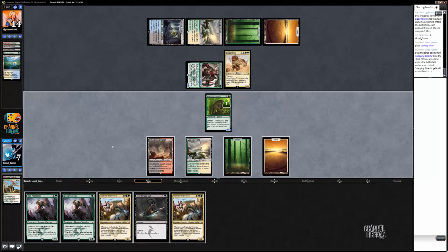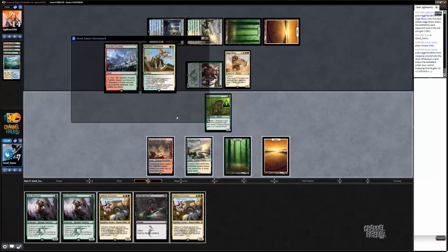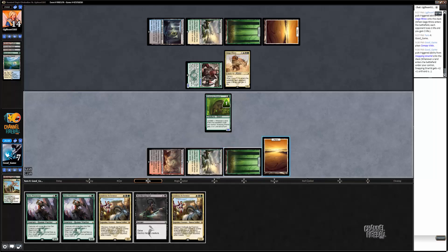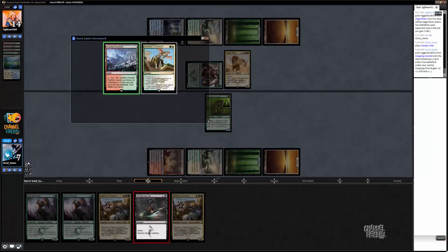I thought I had an extra card in my graveyard — I only have two. A fetch land would have let me play face-up Den Protector and that. So I can't actually even play face-up Den Protector and Murderous Cut this turn. I'm just going to have to play a Murderous Cut for basically full mana here. Which is fine — he's got three cards left in hand. If he's got a land or two, I might be in okay shape.